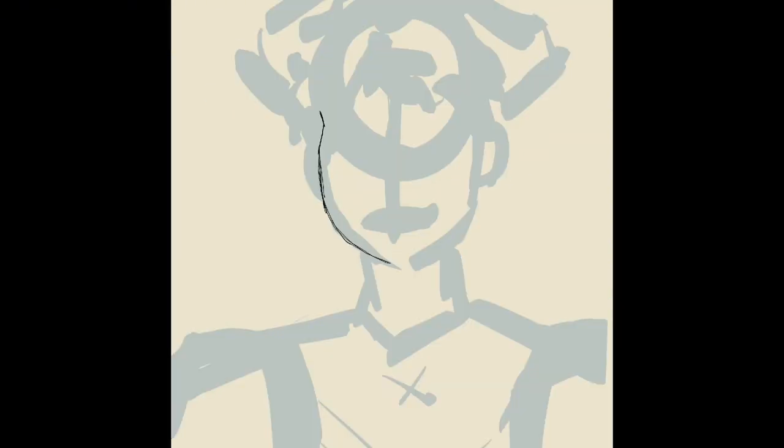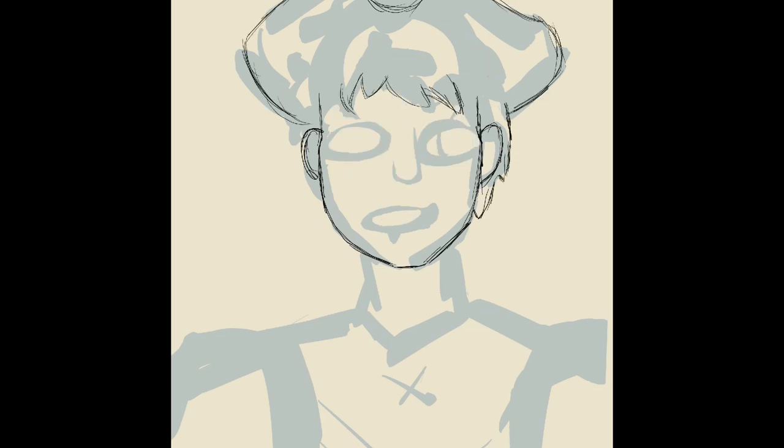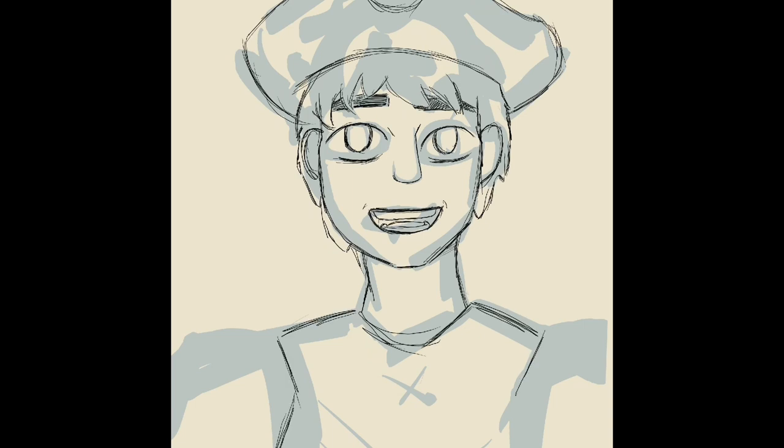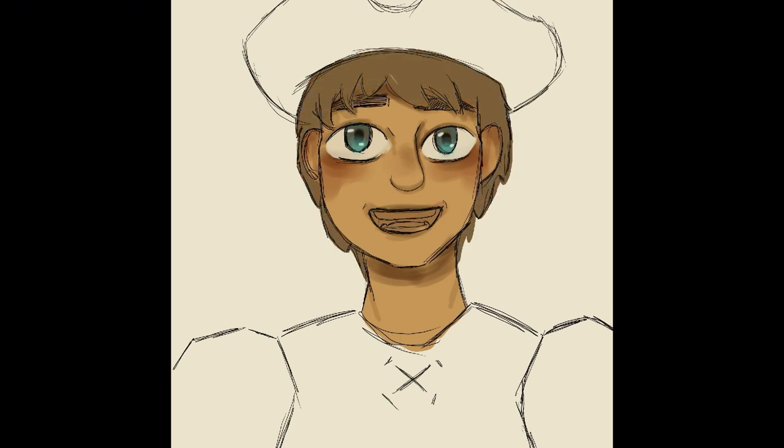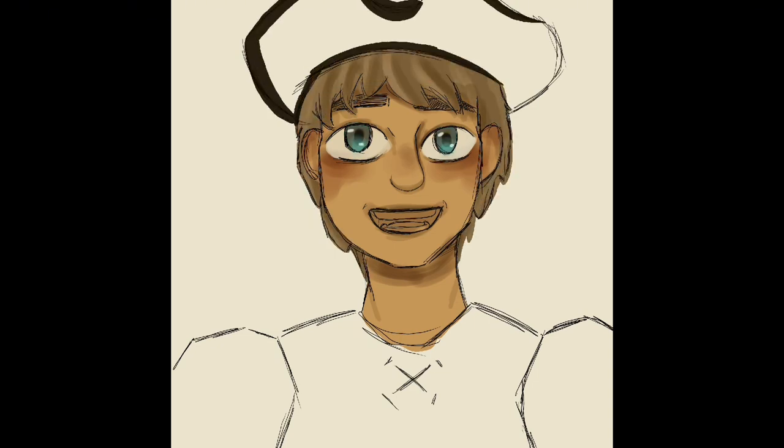The next one I drew is Tatch. Tatch lives in the sea, so I made him a pirate. I was either going with that or making a couple's costume with Hatsu, which I kind of liked, but I didn't want to draw more pictures on a Wednesday afternoon. So I went with the pirate idea because it was the simplest.